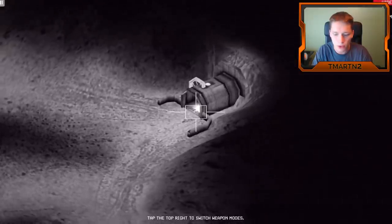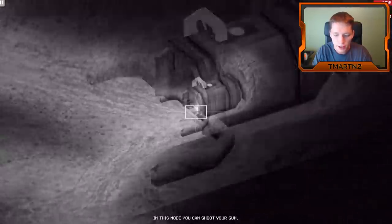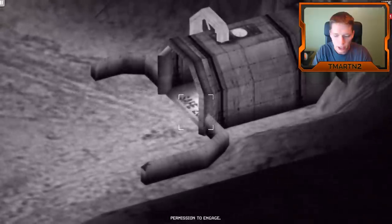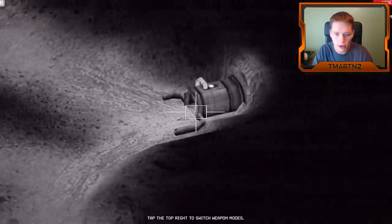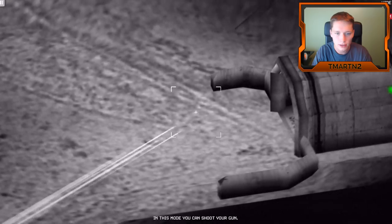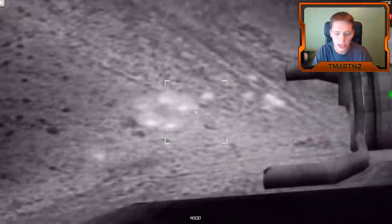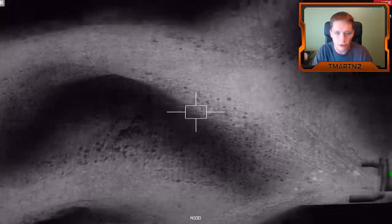Tap the top right to switch weapon modes. So this is a 25mm, then we have a 105mm, and there's a 40mm in the middle but we can't currently use that. We can shoot with this. Permission to engage. Nice. We just overheated though, we gotta be careful.